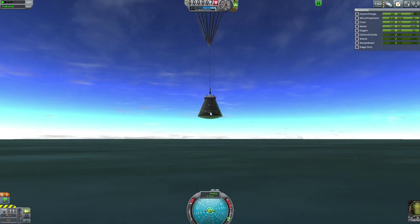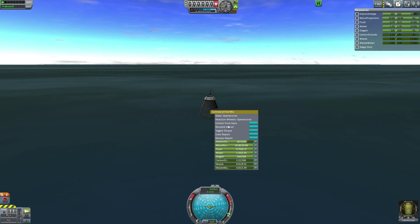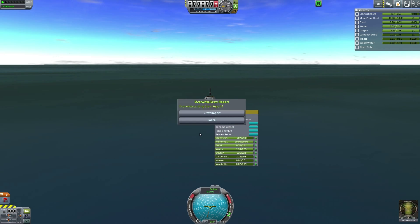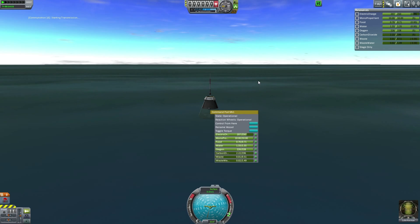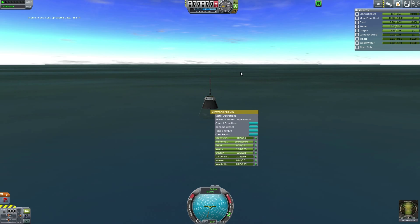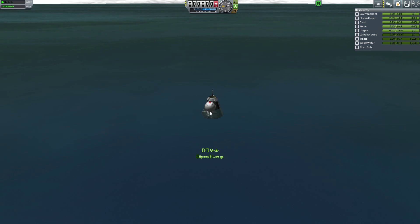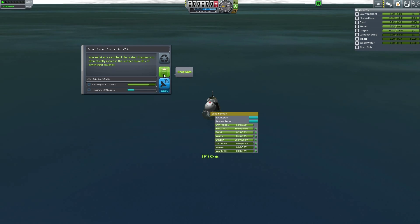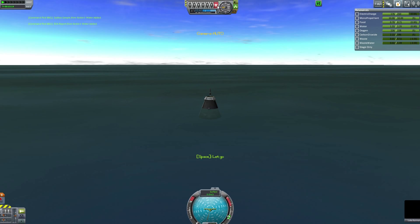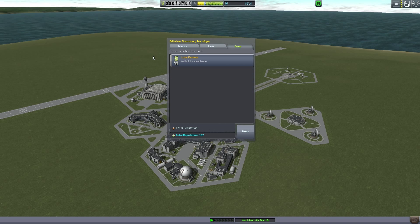Now that we're in the water, we already did the crew report, so I want to transmit that, which is going to use a lot of our electrical charge - that's fine. We're going to crew report again, keep the data, go EVA. He's going to go for a nice little swim. EVA report, and we're actually going to take a water sample here - keep data - then get back on board and recover it all at once. Boom, that is efficiency.